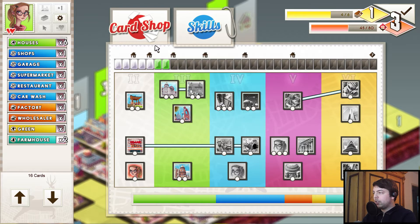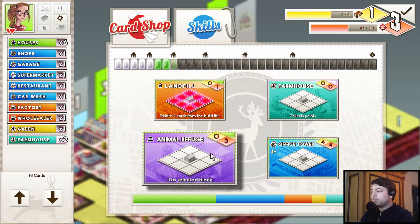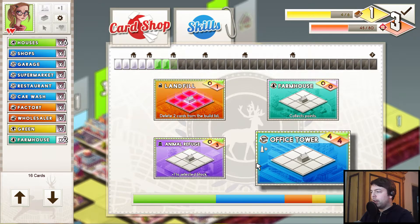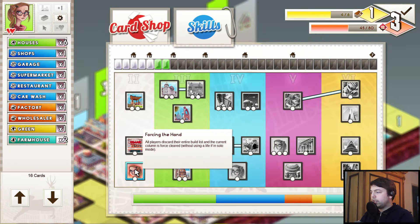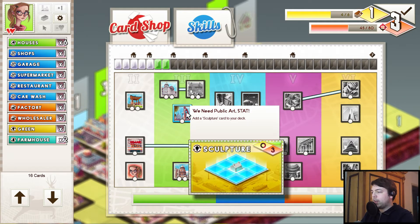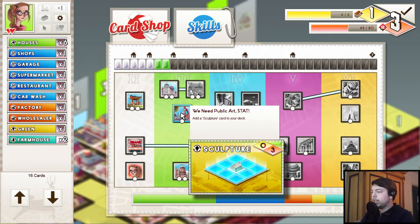Getting those upgrades is really good as well. What's the card shop offering me? Office tower is nice — it's a stacking building, you can place multiple of them on top of each other, which is kind of interesting, but you need a lot of them to make that useful. I don't think we want those right now. Do we want the sculpture? Keeping the life would be good because it gives 150 extra points per life in the end. But the sculpture is a really great card, so I think we're going to take the sculpture.